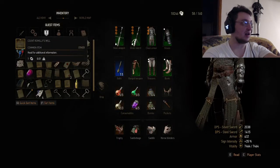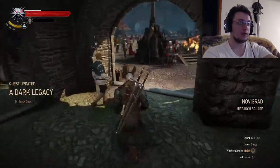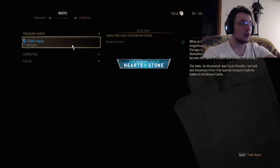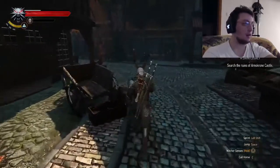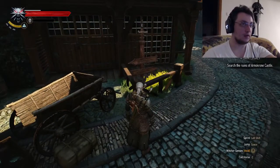Pretty weird name I have to say. So let's go there and see what we can find — maybe it's some nice treasure. I know where this is — it's the castle where we fight the Leshen. The Leshen was near it.